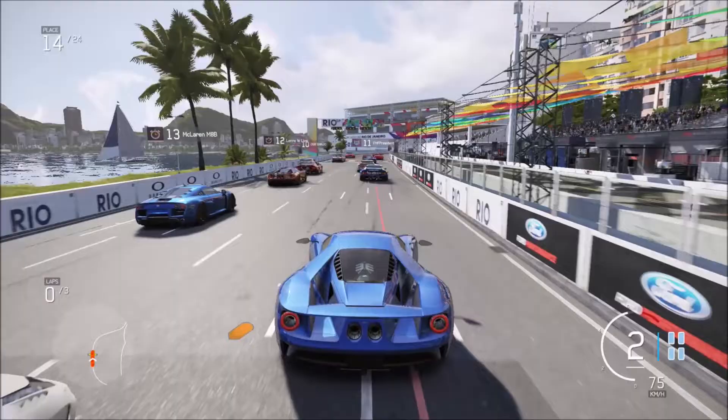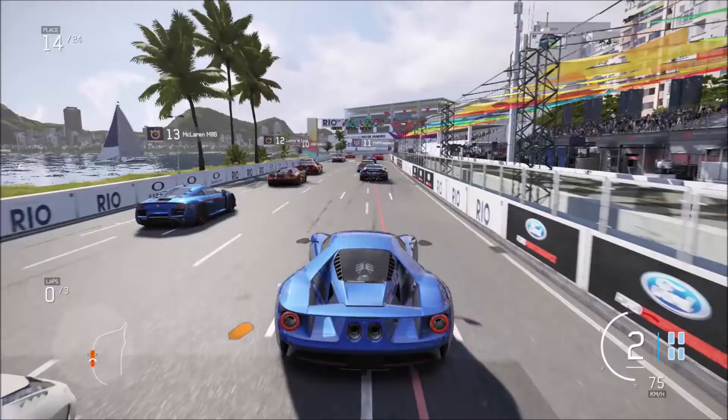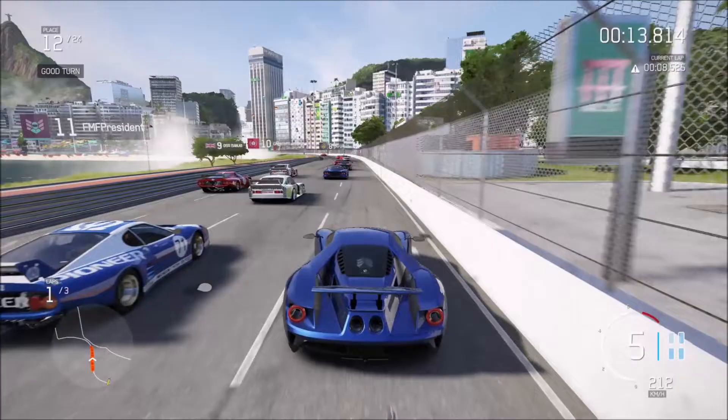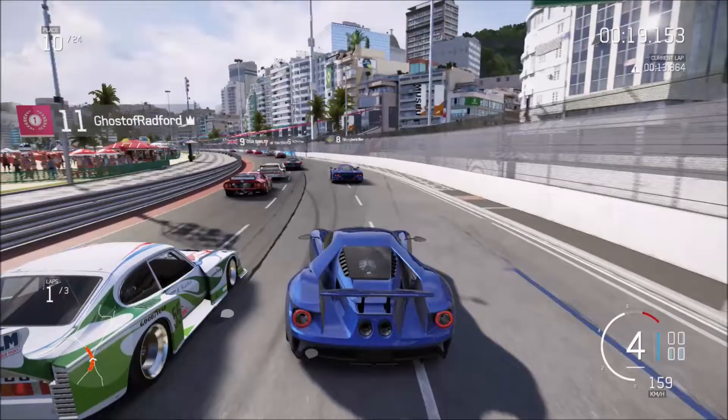The cover car of this game was the 2017 Ford GT, appearing in Forza 6 a good two years before people could actually purchase one themselves. Turn 10 got a lot of insight into the development of this car, and they've done such a good job with it, because it feels amazing in Forza 6 - whether it's realistic, well, I don't know.